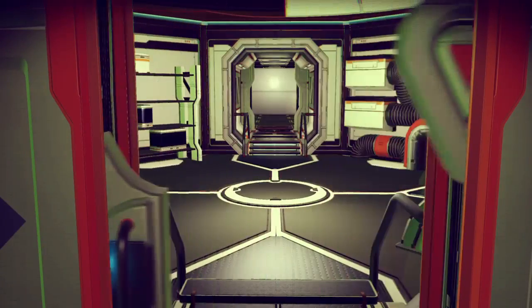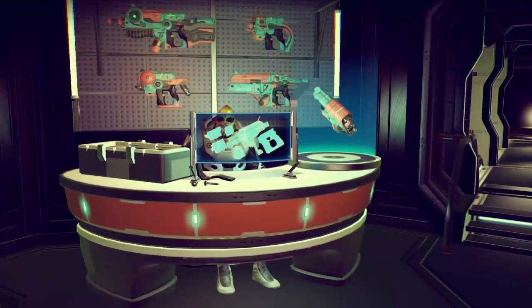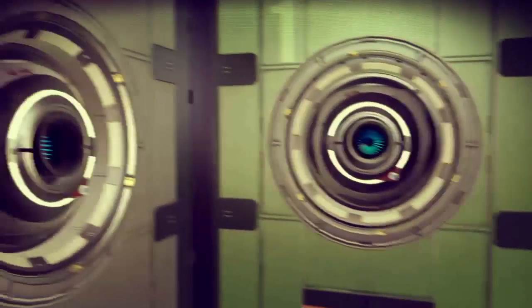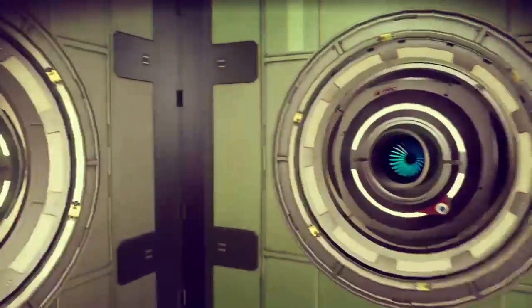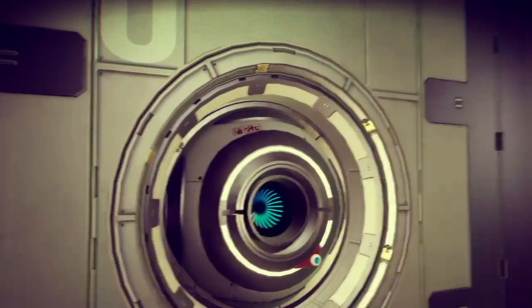Once you've bought the freighter you can sneak into these rooms here. I have a little weapons guy — I'm using his spot as a bedroom. Just a couple of storage containers here, and in fact there's nothing in those storage containers right now.